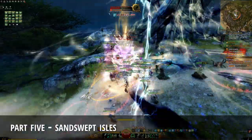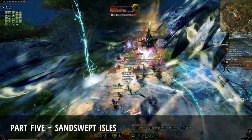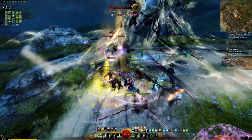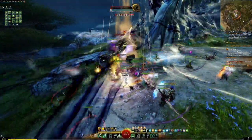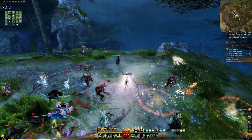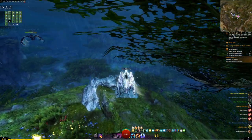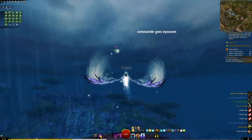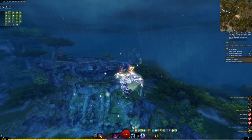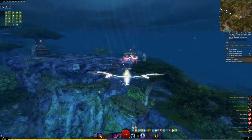The next stop on the train will be Sandswept Isles, the second episode of the Living World Season 4 series. The gathering storms and specimen chamber meta events are not typically on a scheduled timer, and instead spawn dynamically in both the northern and southern areas of the map. Depending on which event is available at the time, your commander will direct you towards the northern waypoint near the docks or the southern waypoint near the inquest. We'll cover the northern series of events first, known as the gathering storms meta.